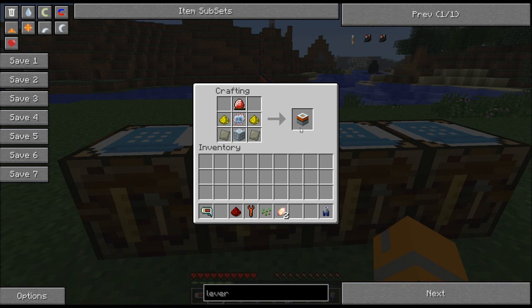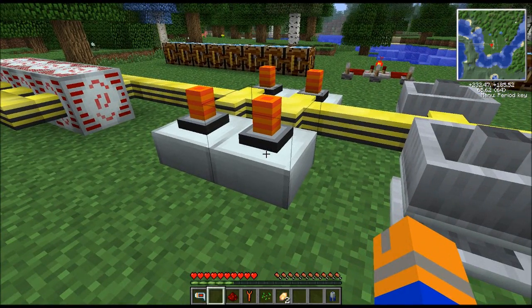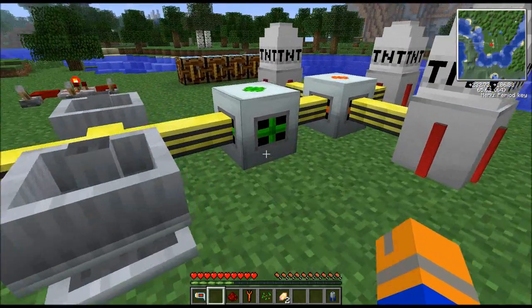They also need power. The missile defense laser itself is an energy crystal and an advanced circuit, an advanced machine block, a couple of advanced alloy, and some glowstone dust. They have approximately a 25% chance to miss every time they fire, and it takes 100,000 energy every time they fire.